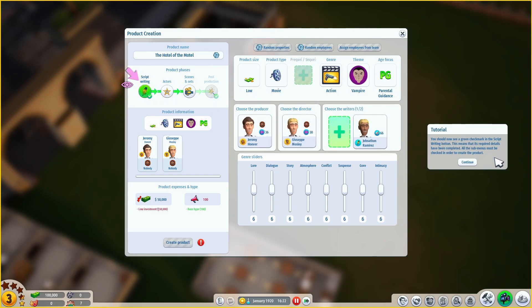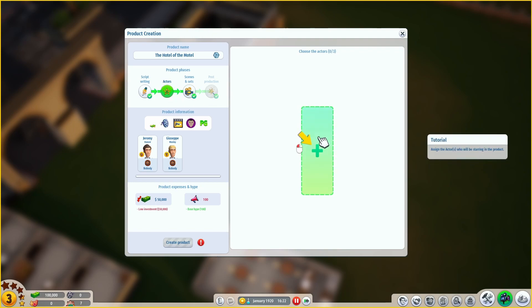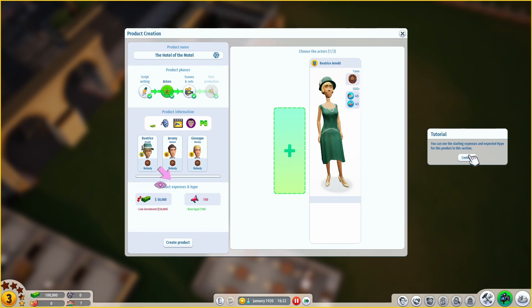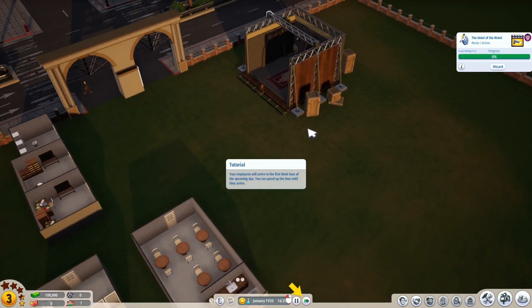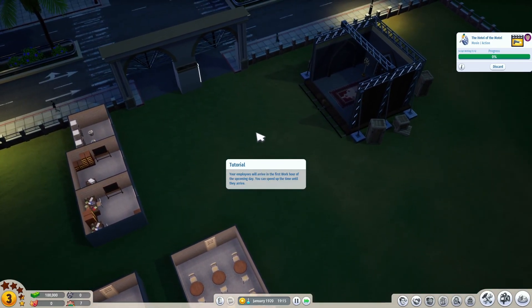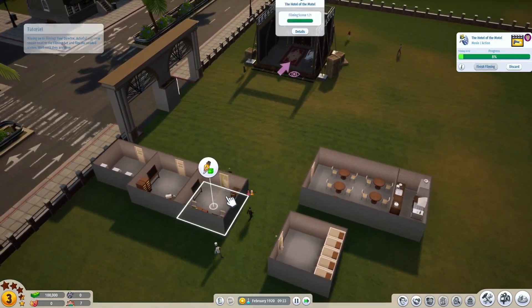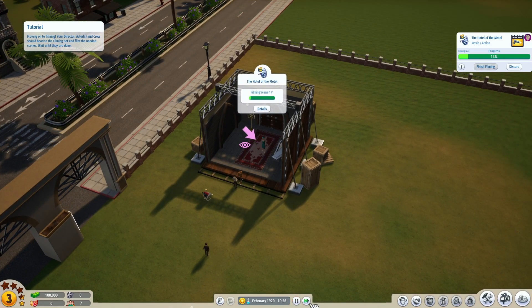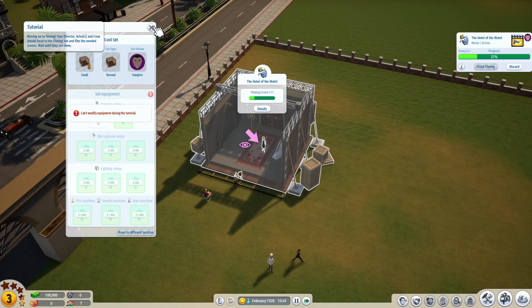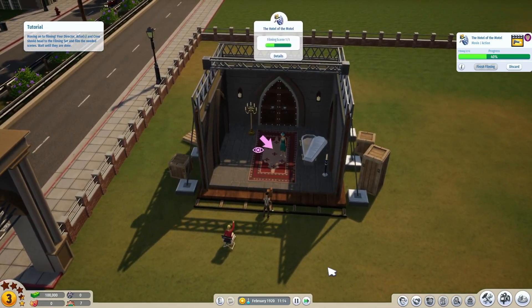You should customize the various genre sliders to fit the chosen genre, but let's leave them as they are for now. You should see a green check mark in the script writing button - yes, this means the required details have been completed. All submenus must be checked to create the product. Now let's go to scenes - we can choose our set, we have only one. Actors - we have only one actor. Create the product. We need to wait for our employees to come in in the morning.